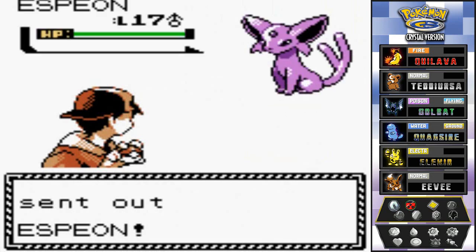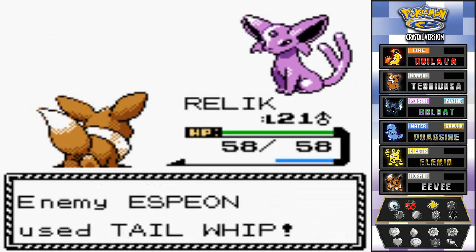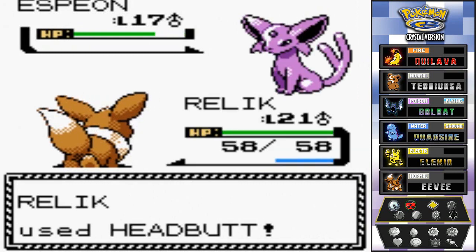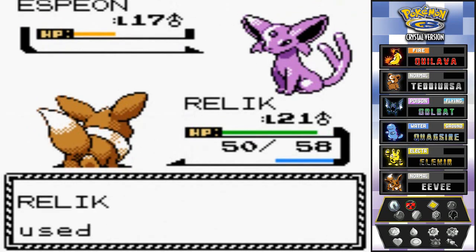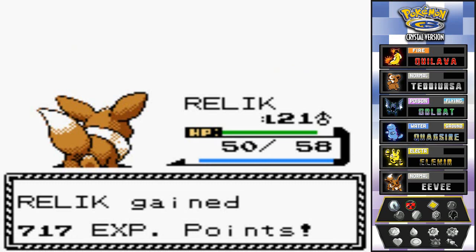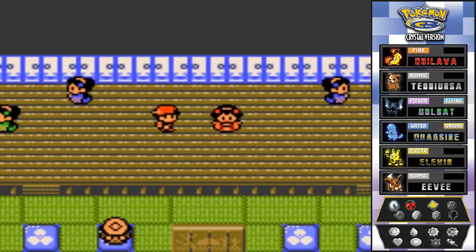Here's the Pokemon I actually want — Espeon, the Psychic type. I don't know how strong it will be, but I do know Psychic types have weak physical defense. As you can see, that Tackle does a lot of damage. Relic goes for another Headbutt — easy pickings. Relic versus its evolved forms; let's keep going.